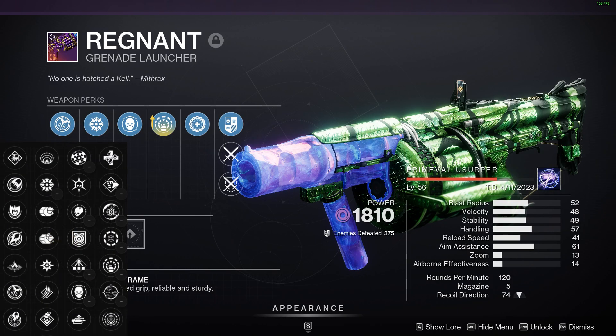But overall, if you're able to get the Regnant from Season of Defiance, it's going to be way better. It's craftable and also has some very good perks.